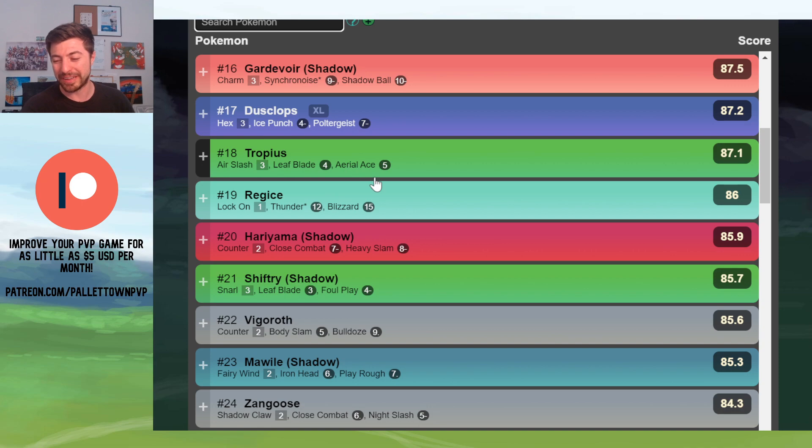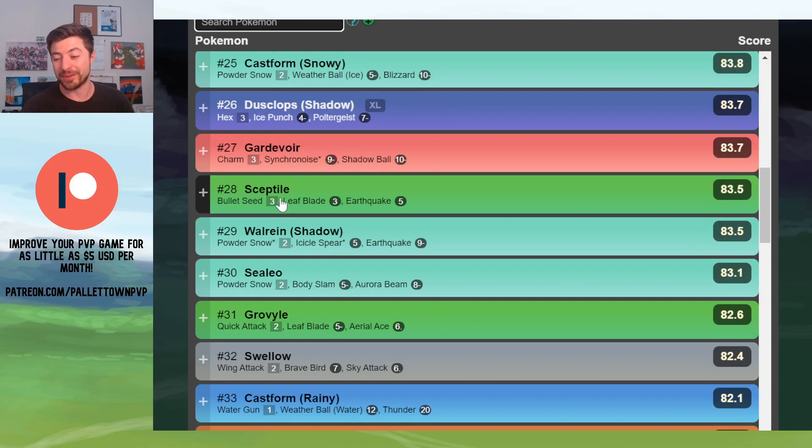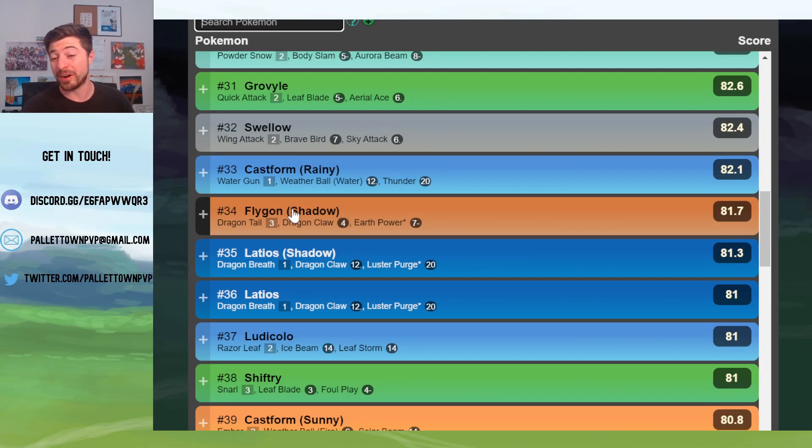Any of the Grass types — Tropius, Shiftry, Sceptile — all of those would be good against a Mudboy. You've got Vigoroth, Sealeo, and Flygon is one that I would consider as well.